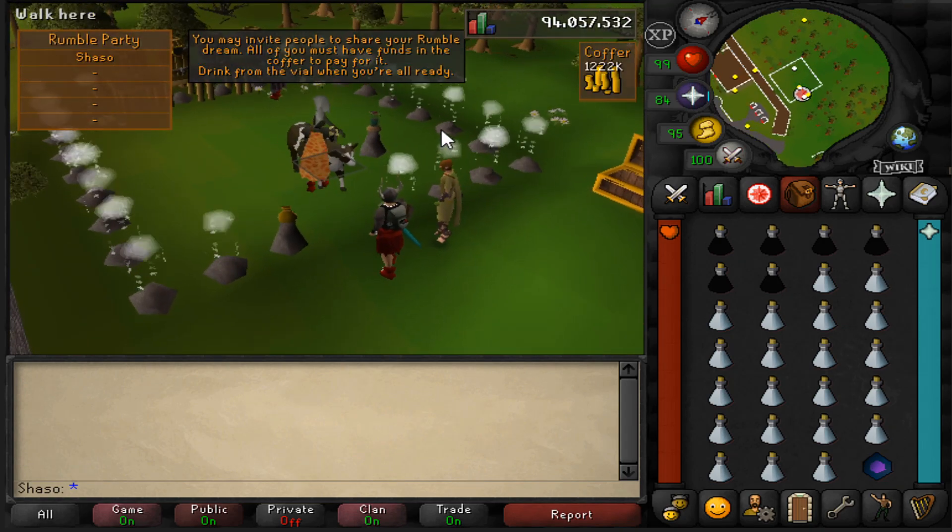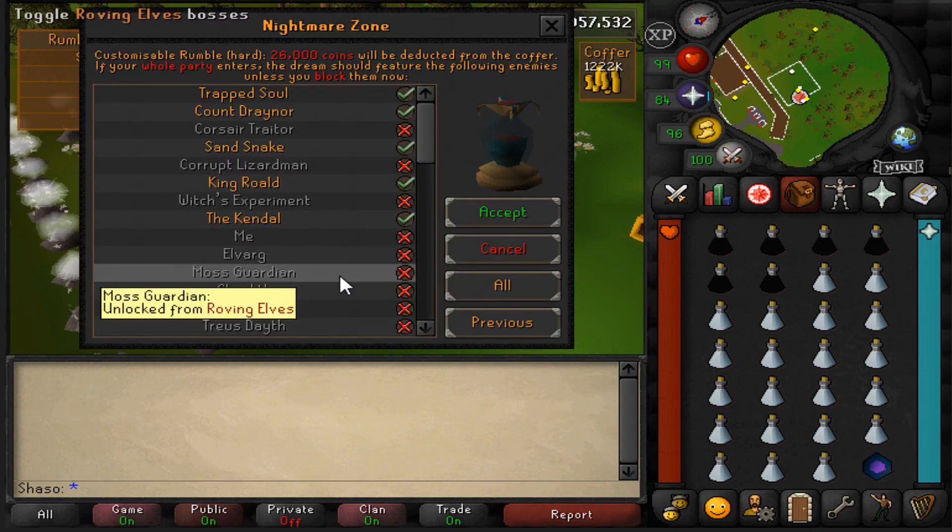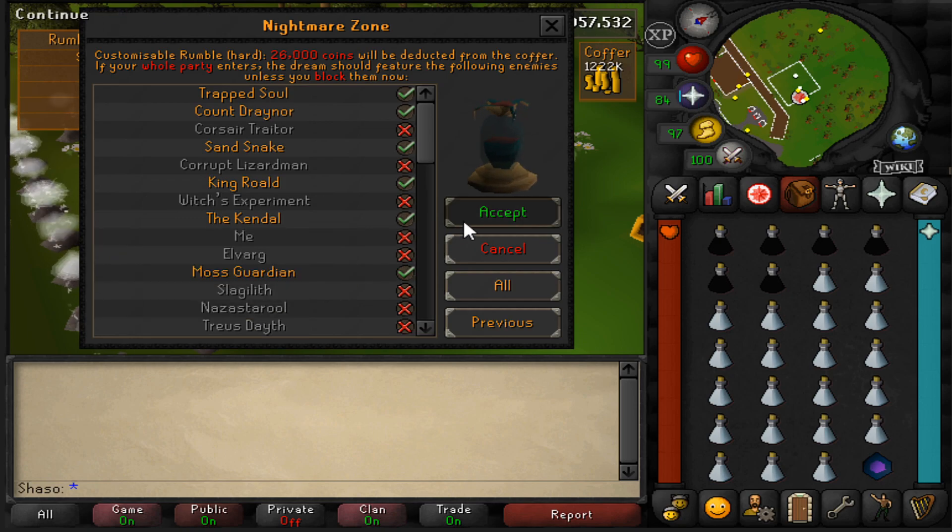I'll be taking the Locator Orb, but it's the same as the Rock Cake. Since we're using absorption and not prayer, we can also take the Berserker Necklace for bonus experience.